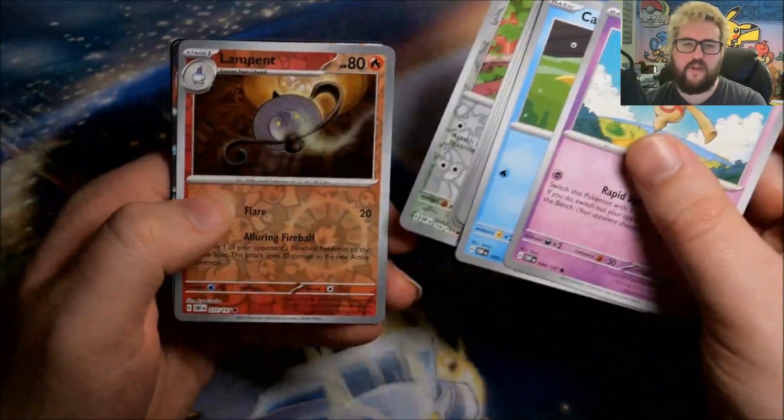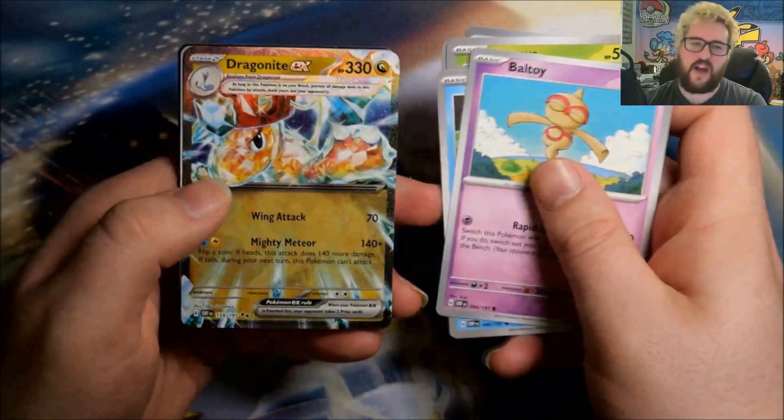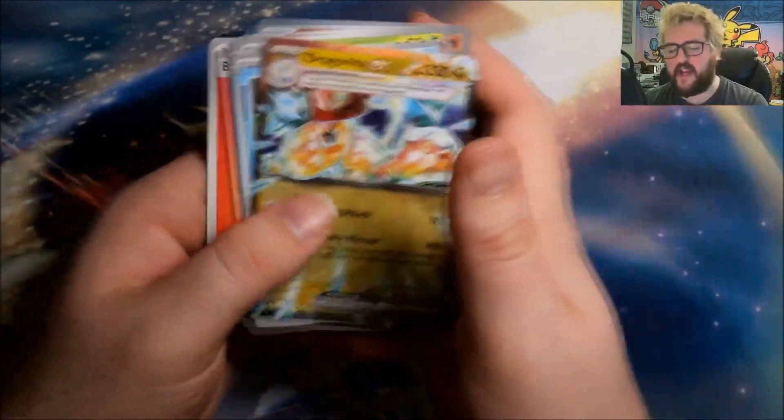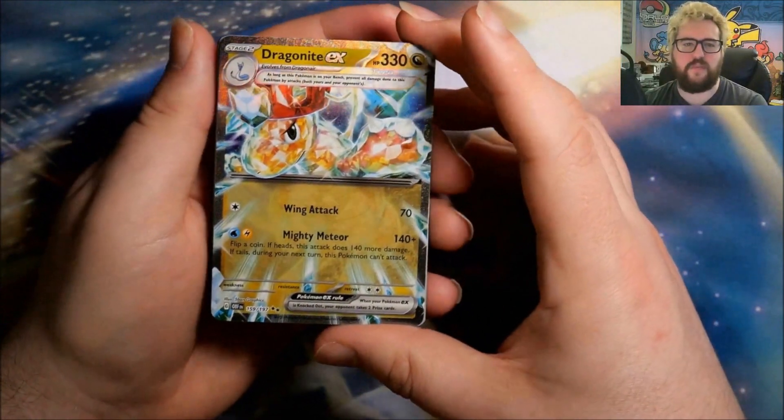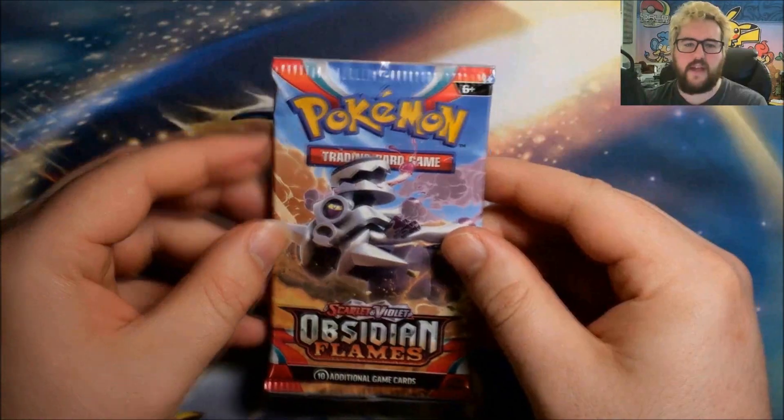Next: reverse Eevee, reverse Lampent, and a Dragonite ex — just another regular ex, but one of those terror exes with the very nice different borders for the crystallized Pokémon. Very sweet.